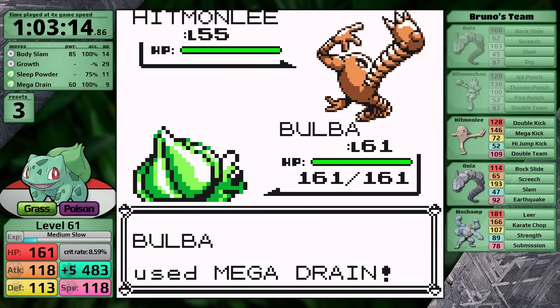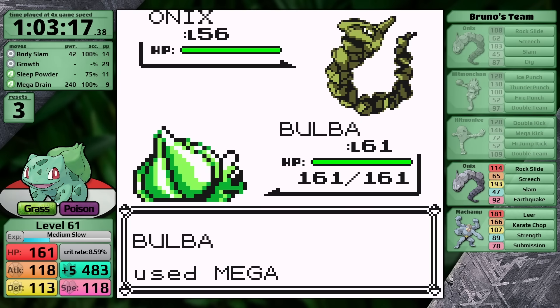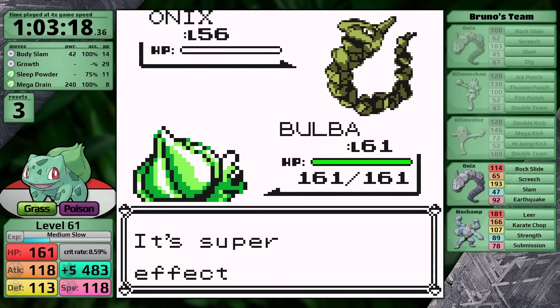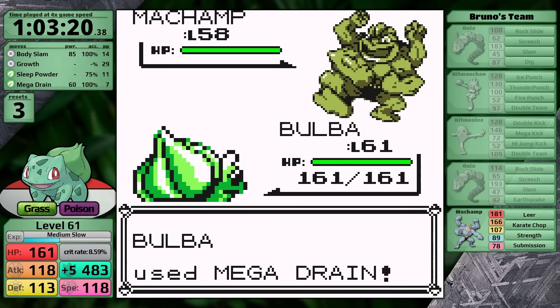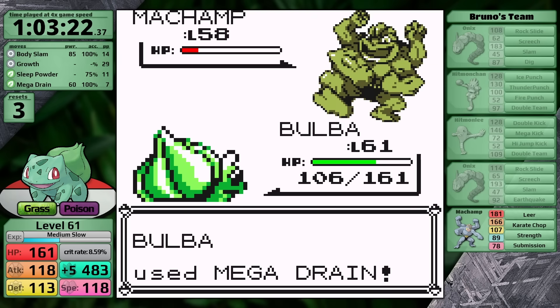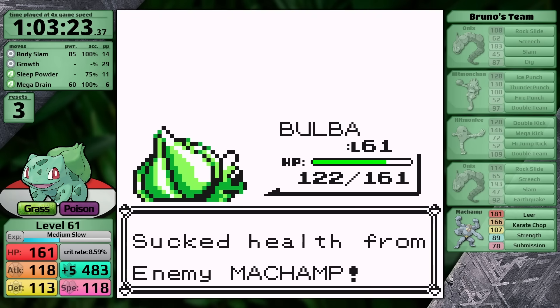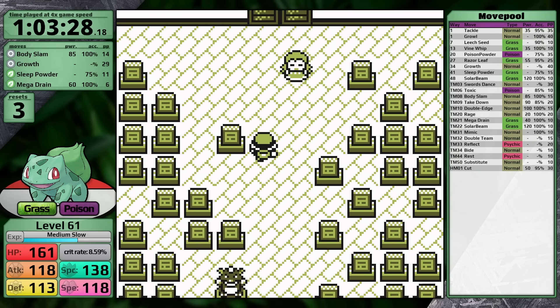Against Bruno, the strategy is obvious — just set up Growth and heal with Mega Drain on the Onix. From there it's an obvious sweep. The Machamp probably survives, but it only uses Strength doing about a third before I knock it out — better than he usually does. With Bruno done, Agatha is next and the tension is building. This battle could be very difficult for Bulbasaur because Mega Drain is my only damage-dealing move that can hit her Ghost-type Pokemon. I also don't want to level up mid-battle to lose my badge boosts, so I use two Rare Candies to go up to level 63 over a damage-rounding threshold.